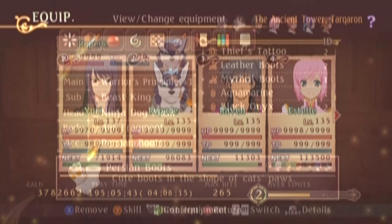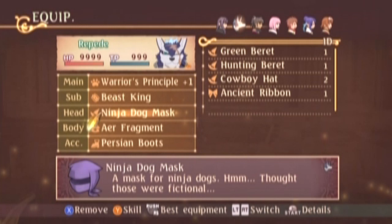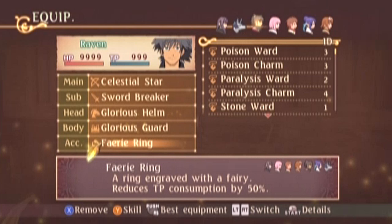So this is my armor and setup: Hyper Armor, Dragon Helm, World Charm, Last Fencer, and Garm Fang, Warrior's Principle plus one, Beast King, Ninja Dog Mask, Air Fragment, Persian Boots, Celestial Star, Swordbreaker, Glorious Helm and Guard, Fairy Ring, Energy Wand, Aredeval, Platinum Circlet, Prison Protector, and a Fairy Ring.